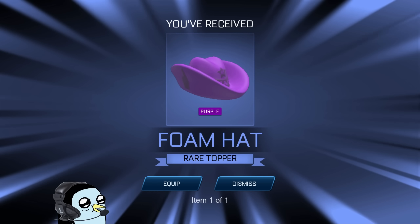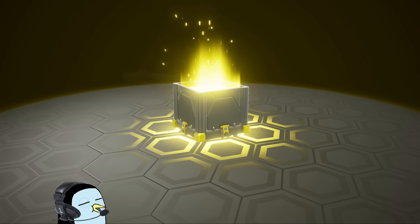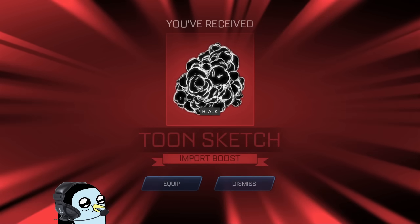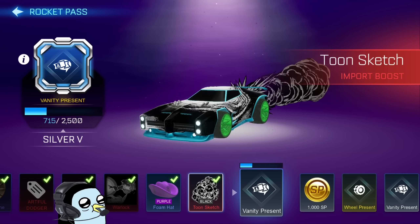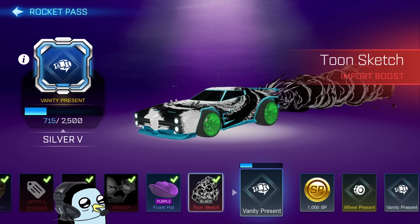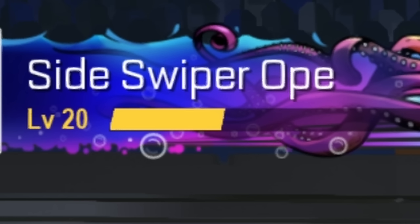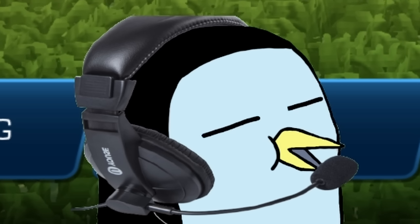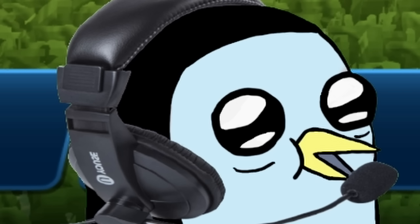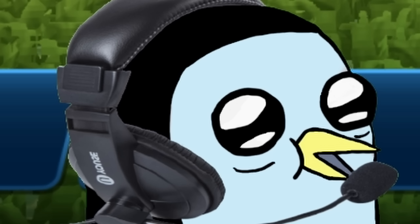Never know if we're going to have a banger. Purple foam hat and the boost present — there's got to be a banger in here for sure, at least just one that I don't already have. Black toon sketch — I'm not really too sure, but I'm going to go ahead and equip that one. Doesn't look too bad, matches my car pretty well. That is going to do it for this mutator madness video. Managed to level our rocket pass up just a little bit and we hit a really weird goal with a pretty solid setup at the end. If you guys enjoyed this video and would like to see more like it, please let me know down in the comments below, and I'll talk to you all in the next one. See ya.